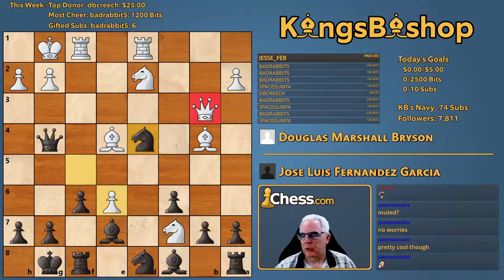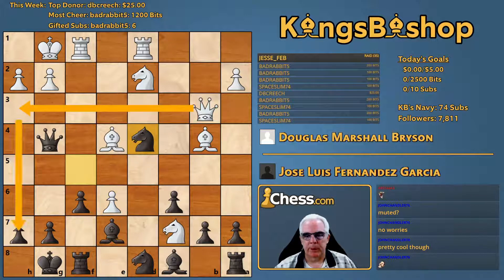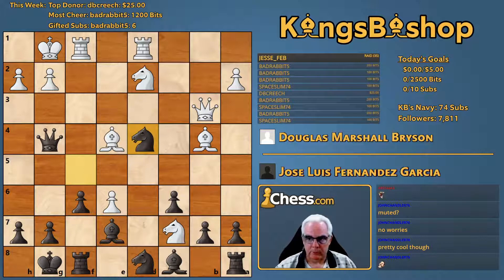Definitely worth a try. I'd still say white has an advantage. Just don't play anything like queen h3 here, leaving your bishop kind of hanging. It's a very petty threat — that bishop ends up getting hung, because I just take with my queen. Queen h3, queen takes queen, pawn takes queen, bishop takes bishop.